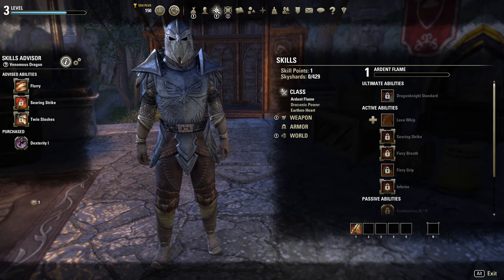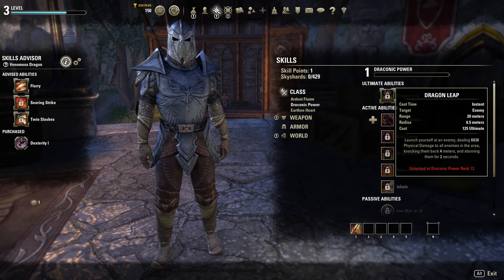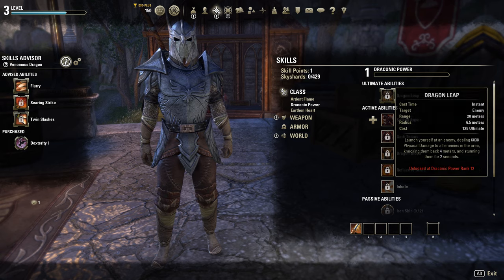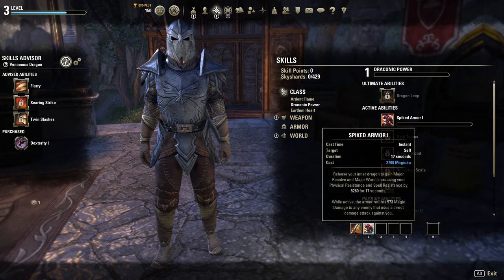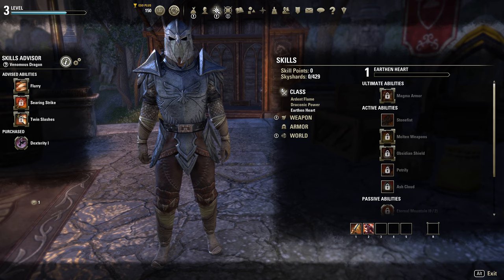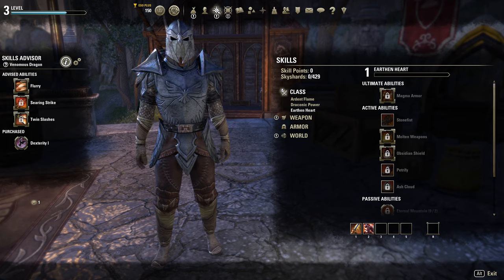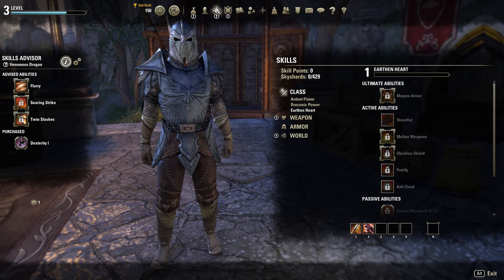I'm going to select Venomous Dragon here, and this will show that I've purchased the Dexterity passive already. Sometimes you'll get skills like this one — the ultimate ability for Draconic Power is Dragon Leap. There are no other skills required in that tree, but I can't get that one yet. In order to get it, I'm going to have to unlock Spiked Armor as the first one, then level Draconic Power to the level required to unlock Dragon Leap. It's a little weird, but all you have to do is unlock a previous skill, level the tree, and you can unlock the higher skill.